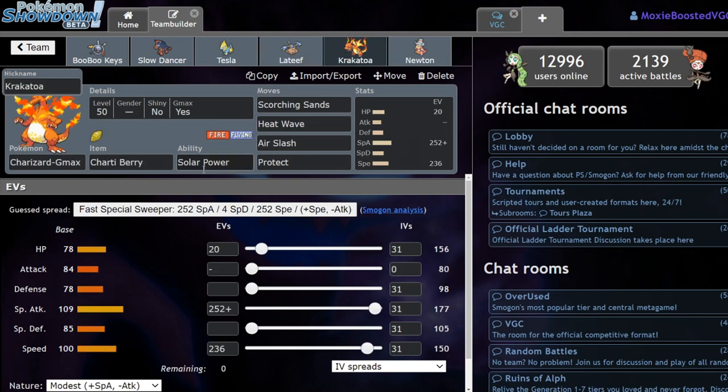Next up we have Krakatawa, the Solar Power G-Max Charizard — Scorching Sands, Heat Wave, Air Slash, Protect. We're running a Charti Berry to stop the Max Rockfall coming off Stone Edge from Virizion from knocking us out, so we're ready for that.